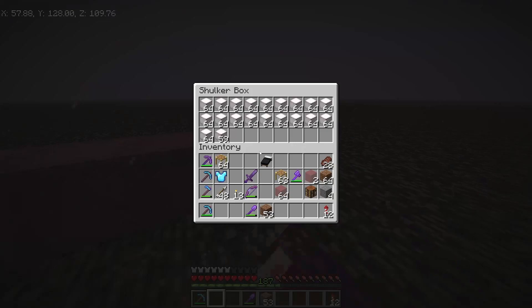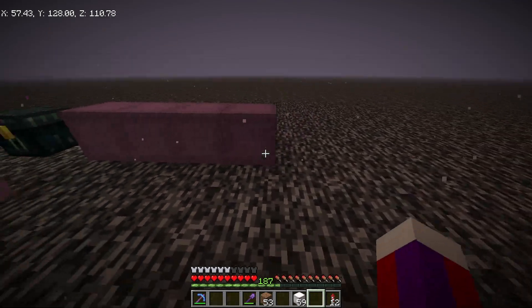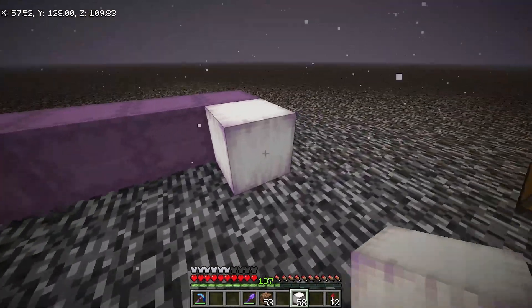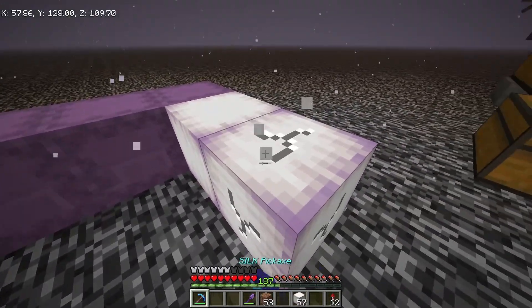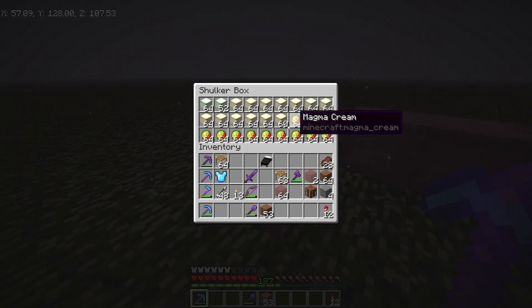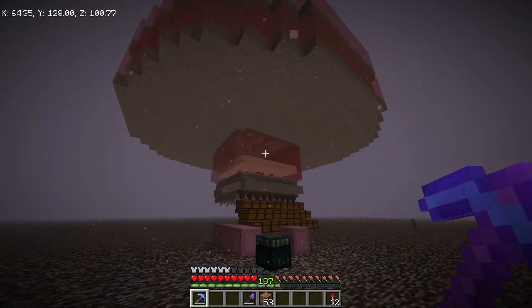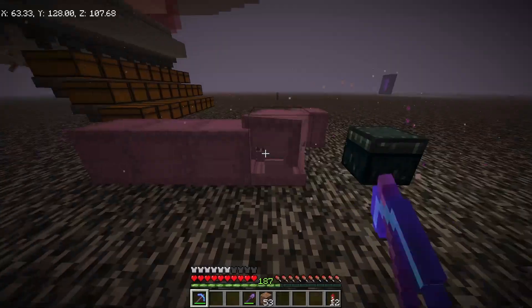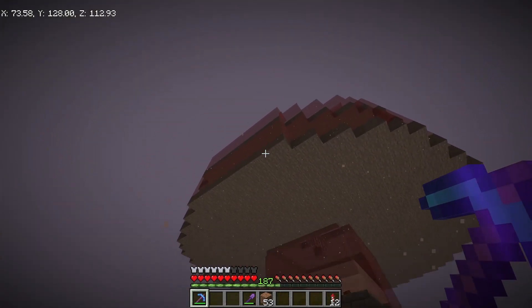We have a full shulker box of each frog light and then some extra of the pearlescent ones, which is my favorite because it's purple with little purple accents. You can also place it sideways and stuff like that — I think it's my favorite out of the three. And then we also have quite a bit of magma cream as a bonus.